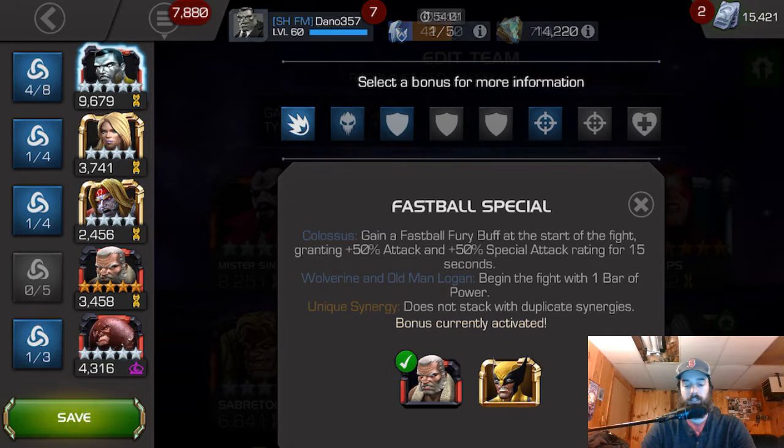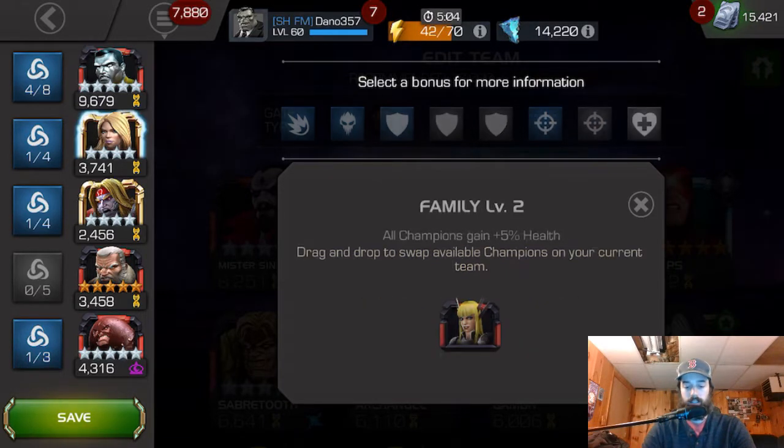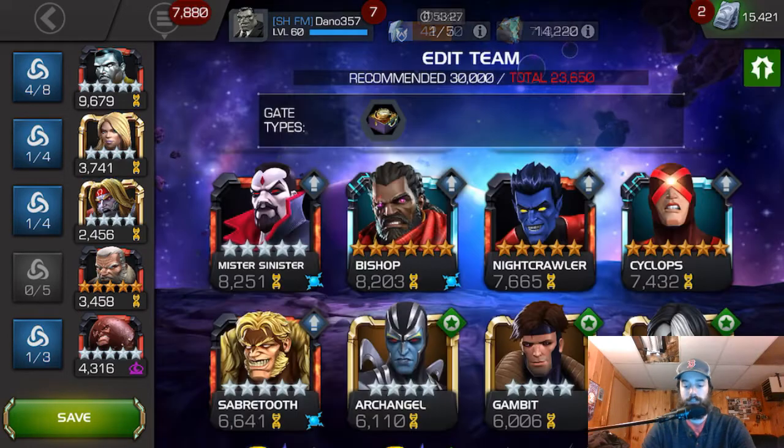So we've got the Fastball Special with Old Man Logan active. We've got Armor Up buffs, grant plus 1% attack rating with Juggernaut, also enhanced crit rating with Juggernaut — none of those are active — but with Emma, plus 2% increased power gain for each Armor Up buff, so that's fun. With Omega Red, Colossus gets plus 2% attack rating for each Armor Up buff, and well-timed blocks grant an Armor Up buff, so that's cool.